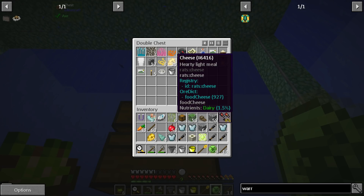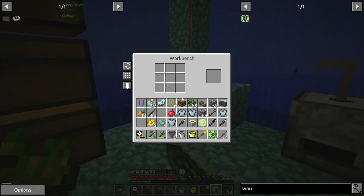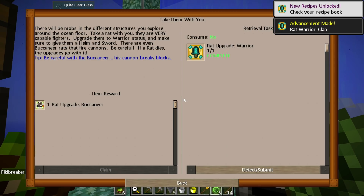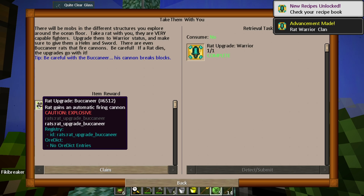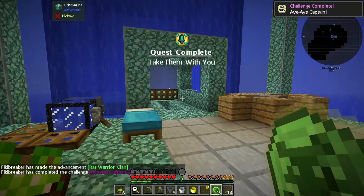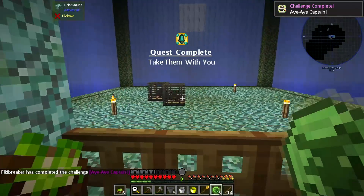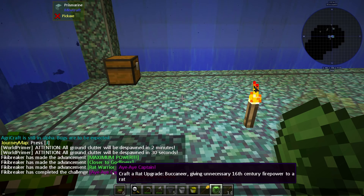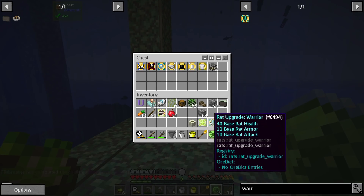Five more cheeses, and then we can make a rat upgrade basic. And then we can make the rat upgrade warrior. Nice. We get one rat upgrade buccaneer, which gains an automatic firing cannon. And we get the 'Aye Aye Captain' quest — giving unnecessary 16th century firepower to a rat. Yeah, that is unnecessary.